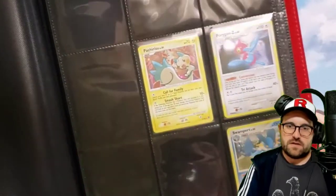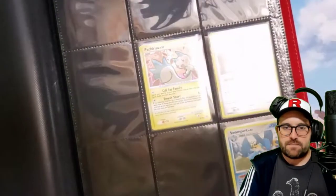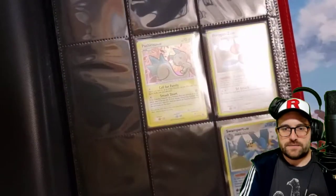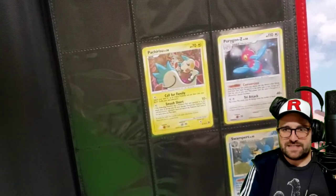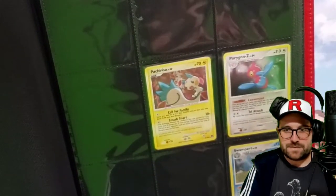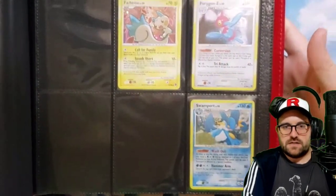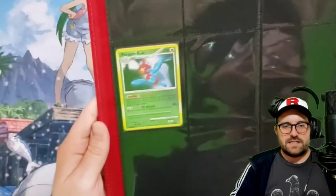Welcome back everybody. Today we're going to be taking a look at my Great Encounters binder. It's pretty light, and that's probably largely to do with the fact that I don't have very many reverses. First page there, we got some holos. I also don't think there's anything tremendously exciting in this set.